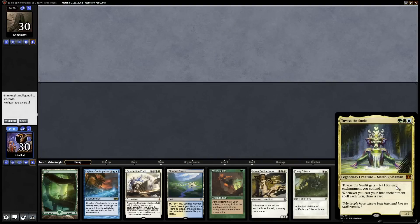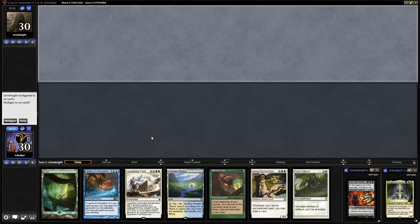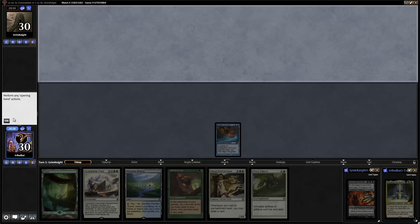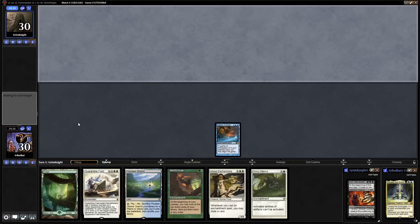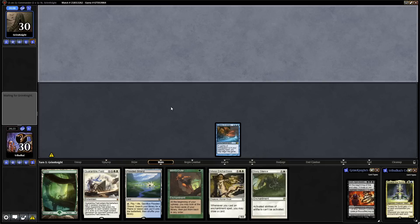Tuvasa the Sunlit versus Kuon Ogre Ascendant. Kuon is how I assume you pronounce that. Miri's Guile, a couple of lands — we can start with Leyline of Anticipation, so I think that is a good keep. We're on the draw as well, and we're also against a Mono Black player who will no doubt struggle against enchantments. They've kept a five card opening hand, so hopefully they don't struggle too much against us.